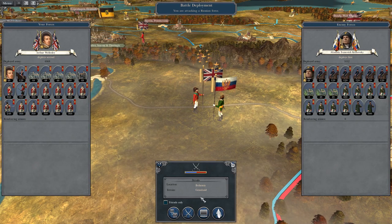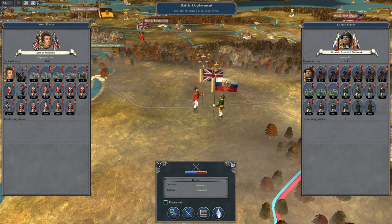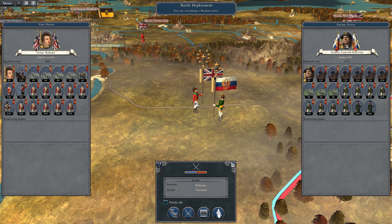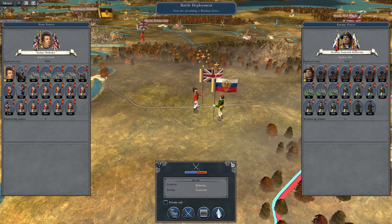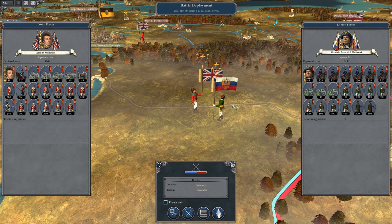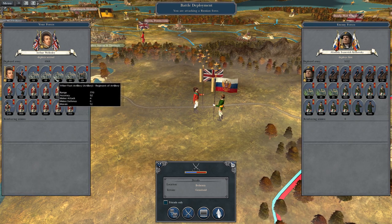What's up guys, this is TheRoyFund and I am back to bring you the next episode on my Napoleon Total War Let's Play as Great Britain. So, rounding up from last time: we have seen the resulting Russian breakout following our declaration of war, and we have decided to engage one of their armies pressing towards Prague. This is an army being led by Wellesley.